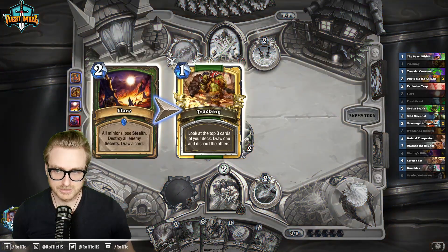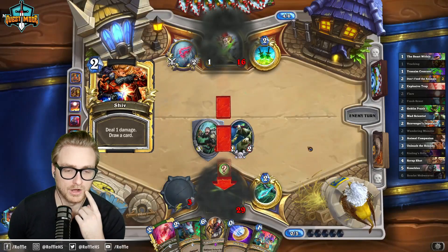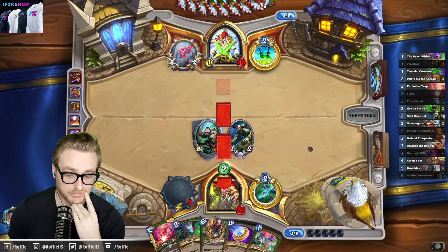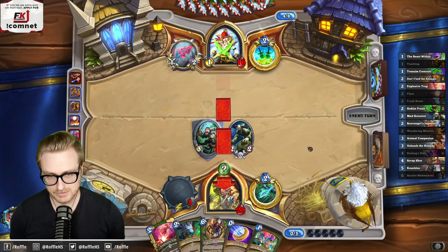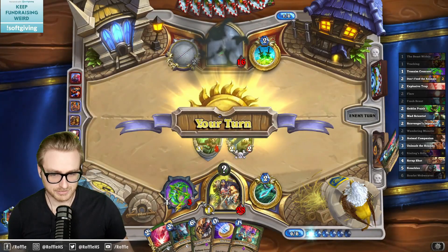I don't want to give up the Trueaim Crescent, so I'm just going to grab this and then play it. It could be Malygos — okay, that's a big problem. We're going to have a hard time winning here. Problem with Mill is it might not play minions until the end. Typically Mill runs taunts. But this is actually a beast — I've got a fair amount of damage on the board already.